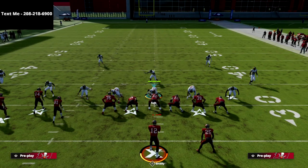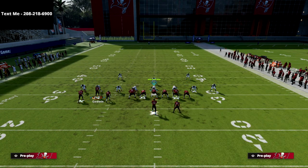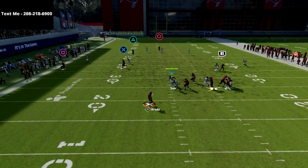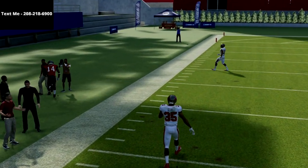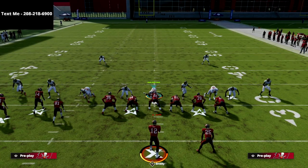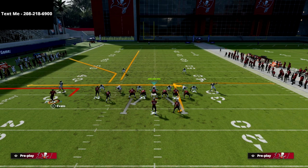This is a really good play against Cover 3, Cover 4 Quarters, and Cover 2. Against Cover 2 or Tampa Two, the Triangle receiver is one of my favorite ways to beat it — Cover 2 will never be able to stop this, at least the way it's designed in the game right now. Cover 4 and Cover 3 play very similarly this year.